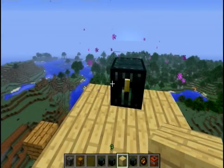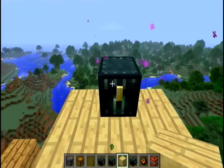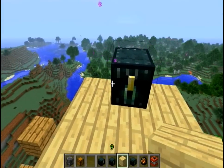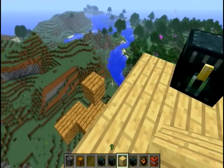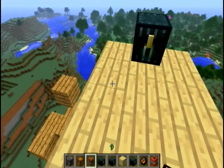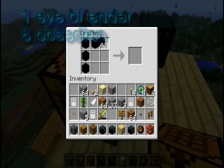Hey guys, 2K Xbox here, and today I will be showing you how to make the ender chest and the basics around it, and how it is better than a regular chest. First, how to make it — let's take out our crafting table. Basically all you need is 8 obsidian, make it into a square as shown here.